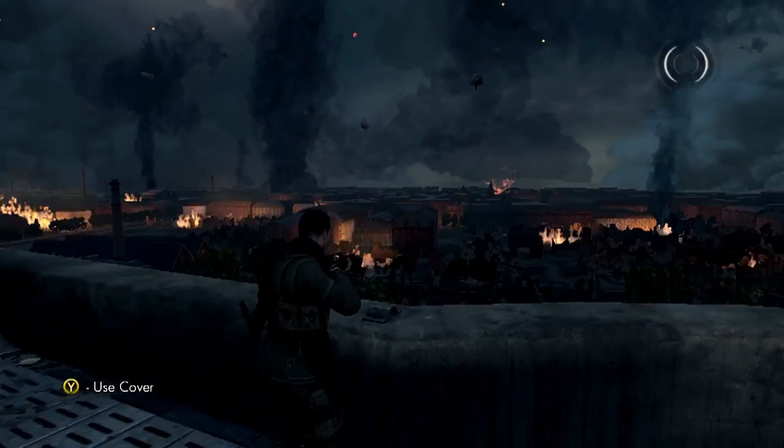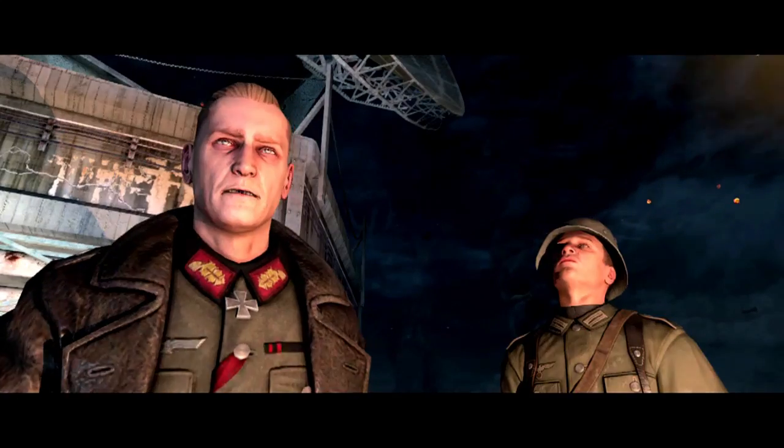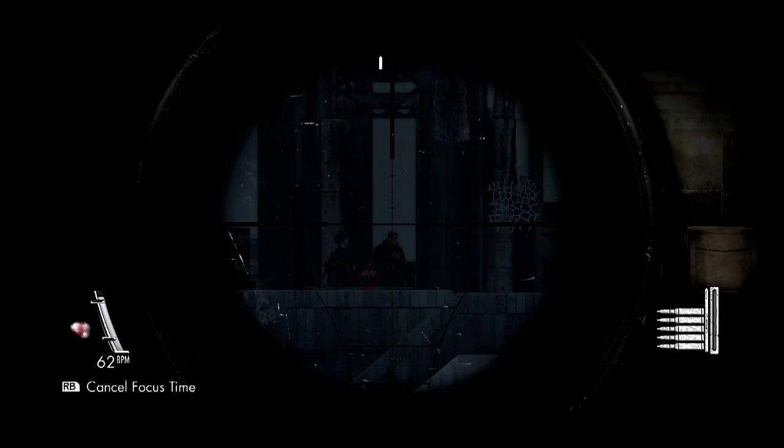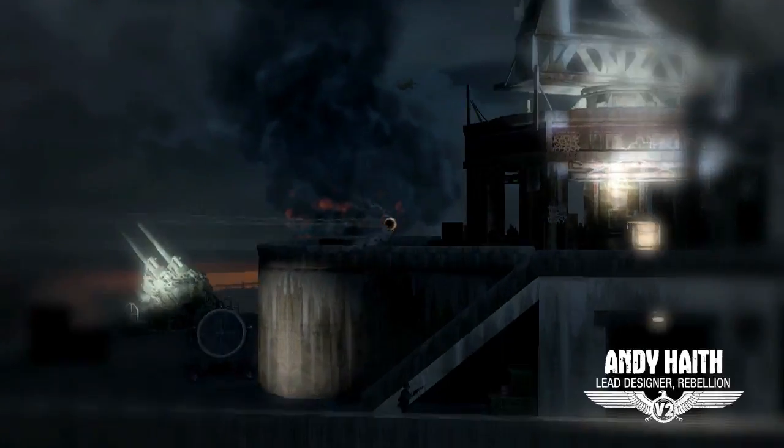As always, it's not easy. The guy you have to take out, Muller, is secure in a locked down command post. The only way that you can take him out is with a perfect shot. Once you've taken that shot, all hell breaks loose and you've got to fight your way back down through the tower to safety.